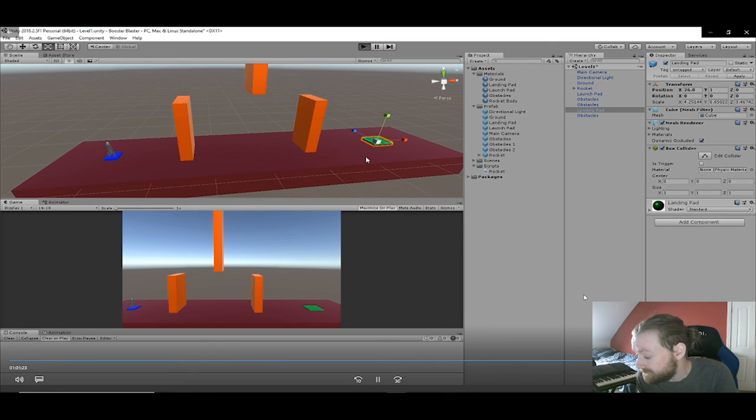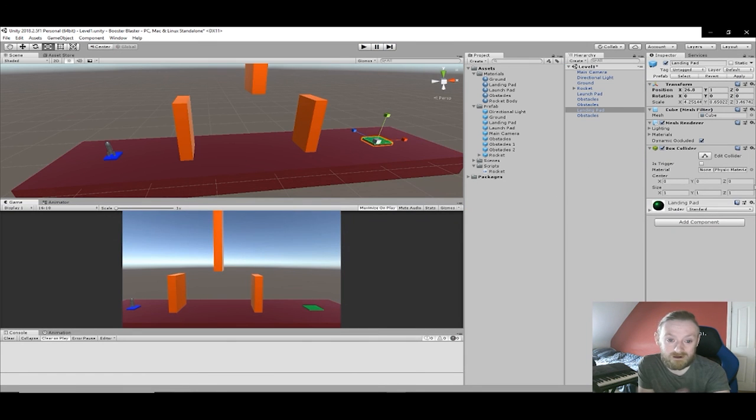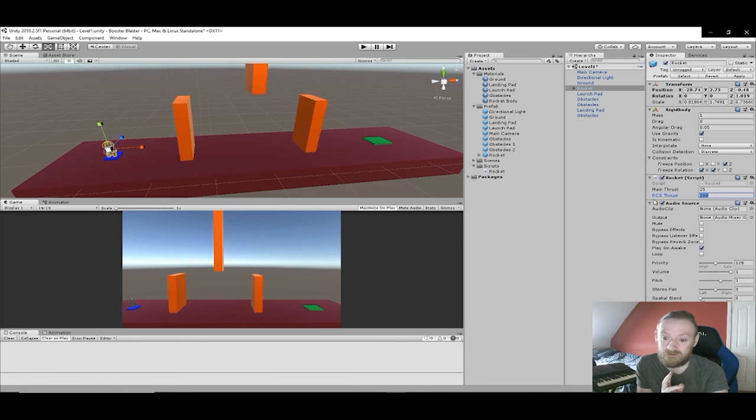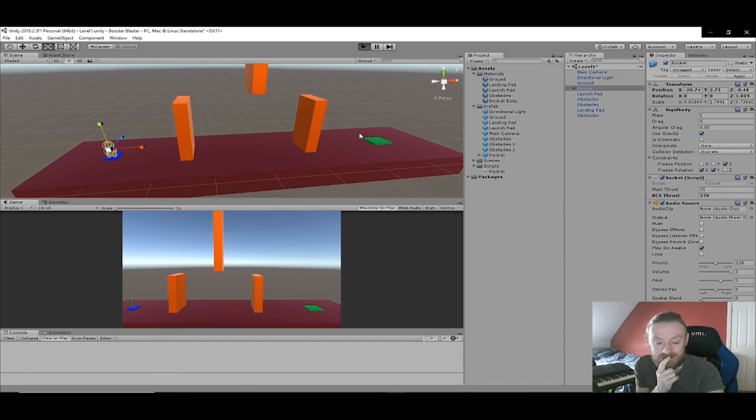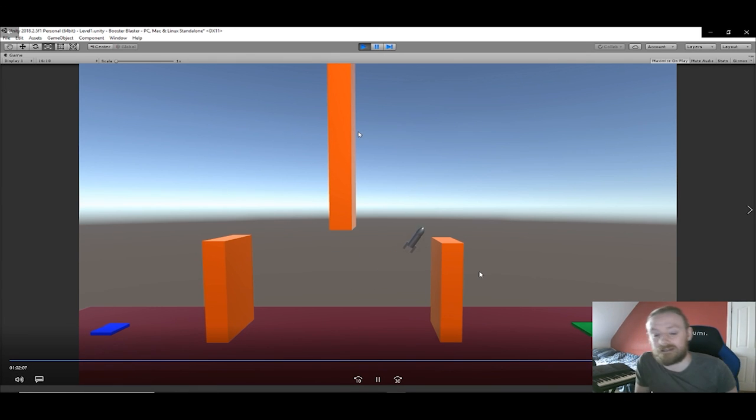We won't get there in this video because it's almost over. But in the next video we will. We will also get the obstacles moving to throw in a little more difficulty, and we will have particle effects — the ship will have a thruster and there will be explosions when you die. I added an audio source but there's no audio yet. I do bring music into this, and possibly sound effects — maybe a little ship thrusty sound effect. The movement still needs some tweaking to get the levels right, but other than that, we're basically over halfway to having a complete working prototype.